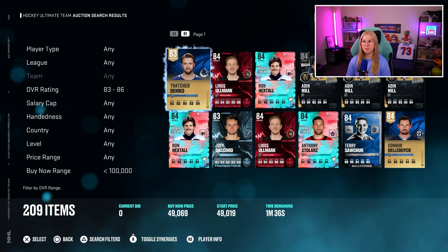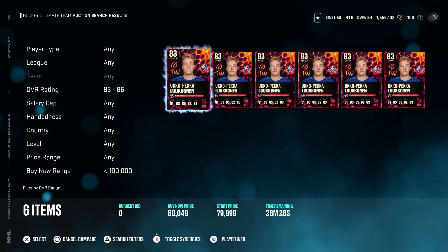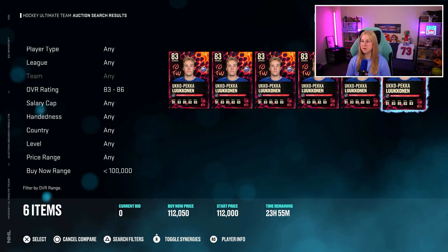We have a filter for a goalie between 83 and 86 overall, and the maximum buy-now range is 100k. I would not like to spend more than 100k on a goalie, but if I find a very cheap goalie, I can overspend on a defenseman or a forward — as long as I'm not spending more than 300k coins in one episode. Ukopeka Lukonen, a team of the week card from this week at 83 overall — this is the card I will pick today, and I actually think this card could be good.